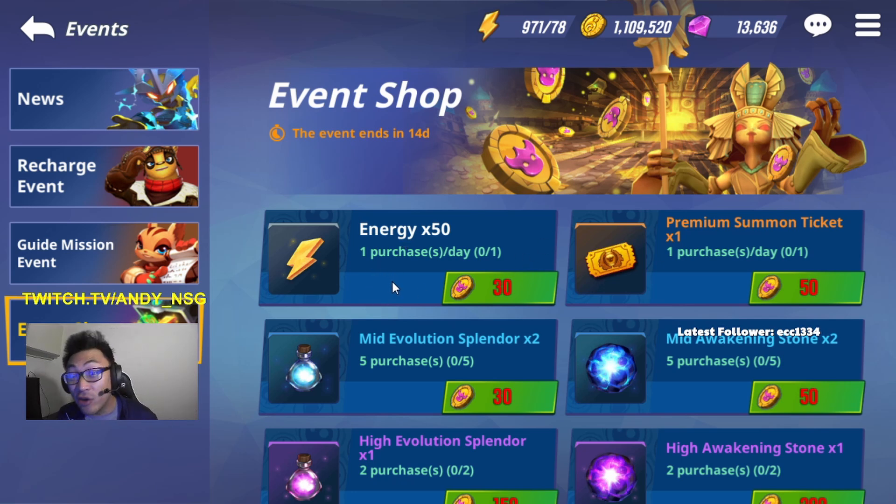Second on the list is going to be the energy. Same thing as the ticket — you can buy it one time per day, making it 14 purchases for the whole two-week period.